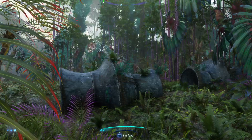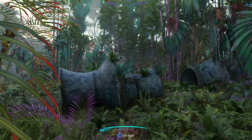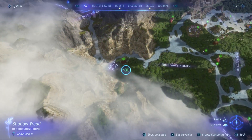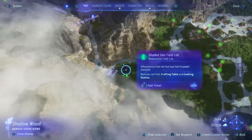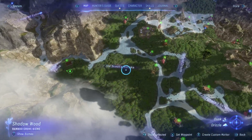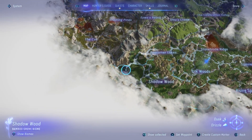This is the Storm Sky Bamboo Resin, which was really hard to find. You want to go to the Shaded Den Field Lab near Echoes Forest, all the way over in Shadow Wood.